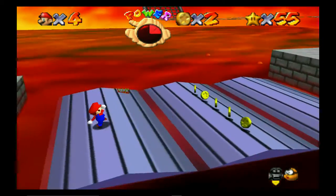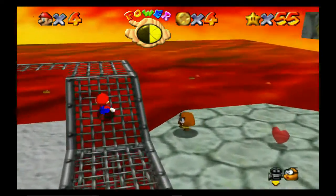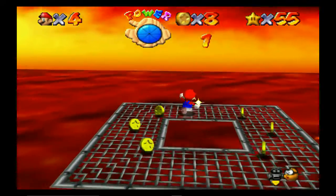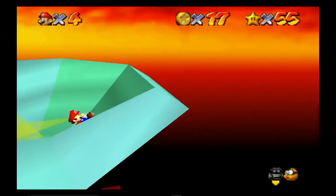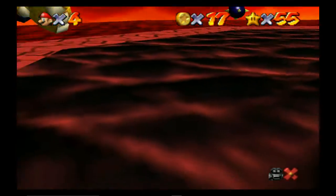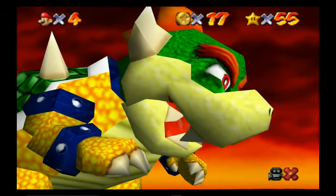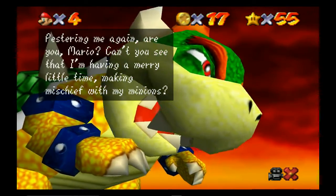That is BS — I did not fall off the edge. Forget it, let's go down the thing right here. Instead of falling in the lava I'll just magically transport and fight Bowser right here. I'll get the eight red coins later. Here's the second round with Bowser.